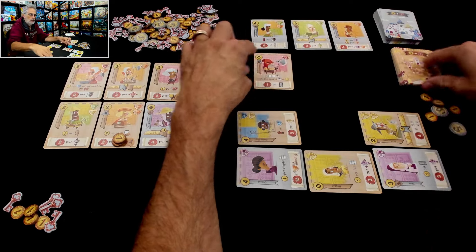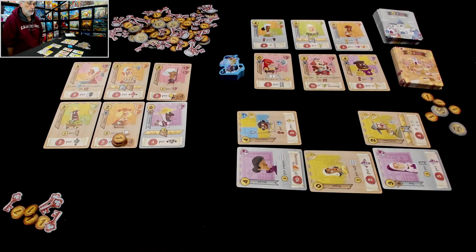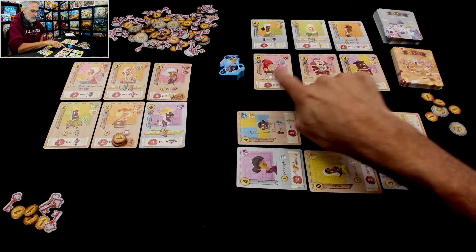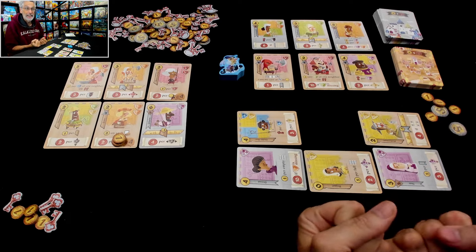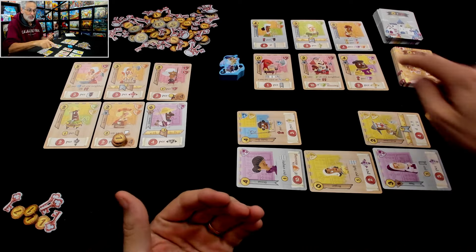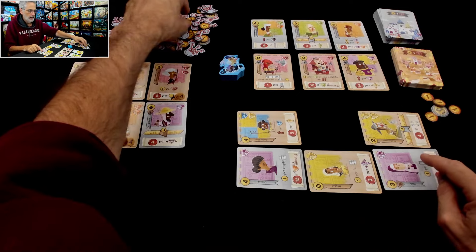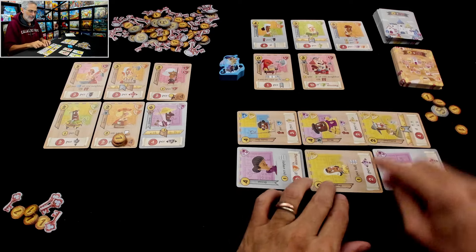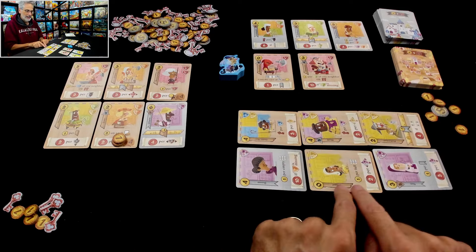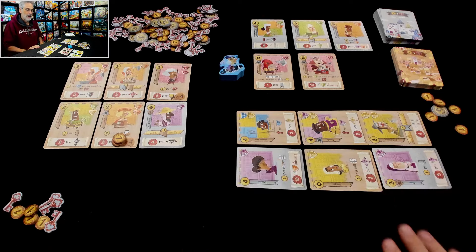Three new ones come out. Jen has no keys so she's got to recruit one of them. Yay — no craftspeople! There's an executioner, a barbarian, and a monk. A monk! I promised there'd be one and Jen found it. She is recruiting the monk. She has to pay full price — four coins. She will put it right here. It is a peasant for the stable boy, and it is a religious person for the beggar. That is the perfect spot for it — amazing. She gets one key per faith — one, two, three. She just got three keys.